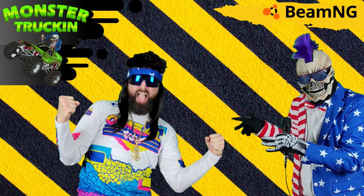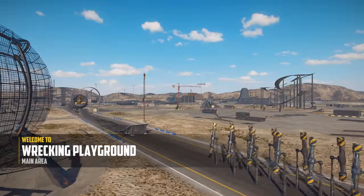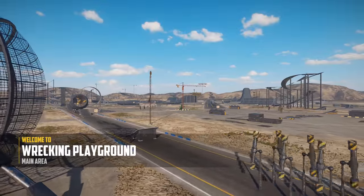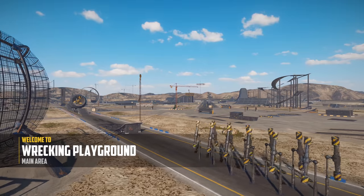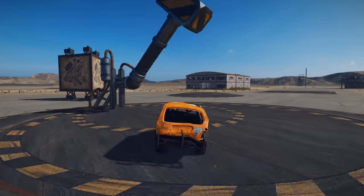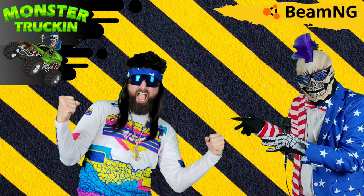What is going on, Monster Jam fans? Today we're going to be playing some Wreckfest, and we're going to be exploring a map called the Wrecking Playground. This map has all kinds of awesome ways to destroy our Destruction Derby Monster Jam trucks. There's a huge robot spider, a huge smashing hammer, a super-sized cannon — all kinds of awesome ways to destroy our monster trucks. So sit back, buckle up those seatbelts. Here we go!